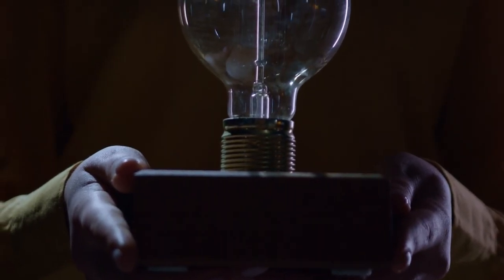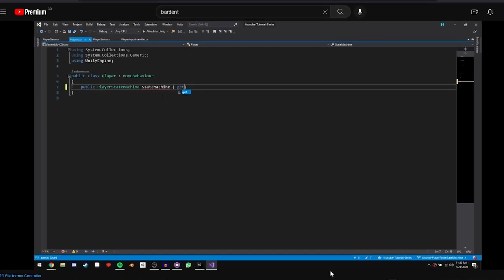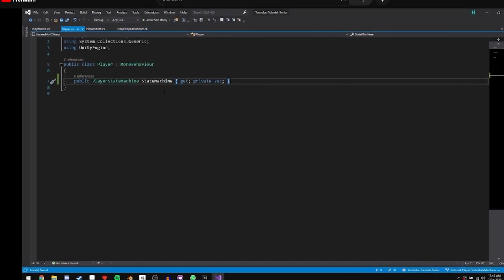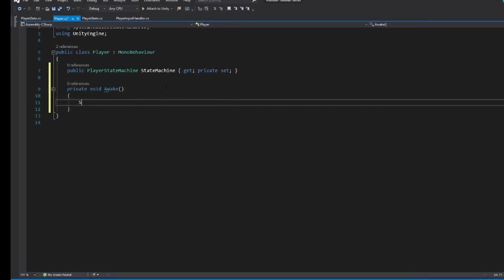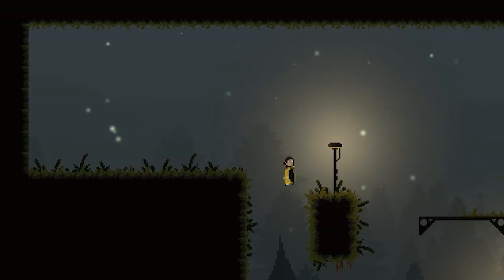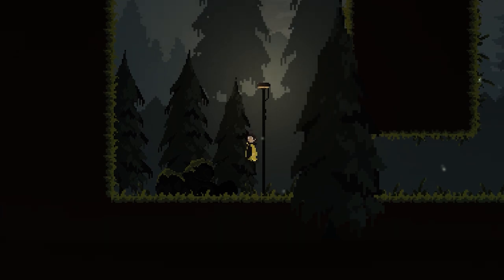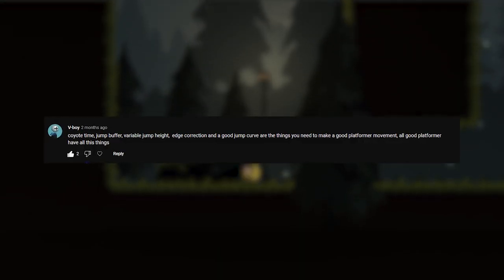I've come out on the other side actually understanding the content and being able to implement my own ideas from it. I don't go into the nuances of what a finite state machine is — Bardent does a much better job of explaining it. Because of this rework, I've been able to tick off a lot of new features essential for any quality movement system, including coyote time, a jump buffer, and variable jump height. So thank you so much for the suggestion, V-Boy — it made a massive difference.